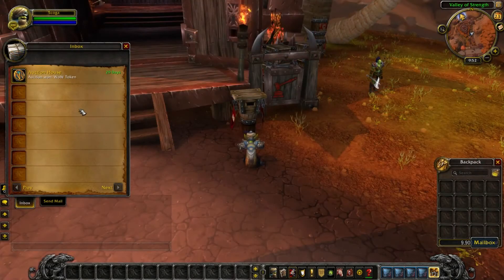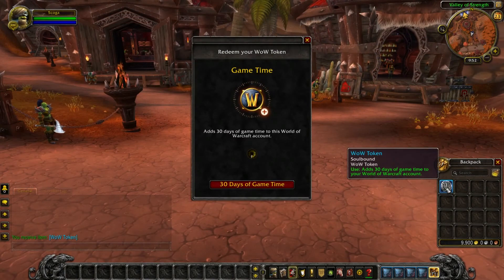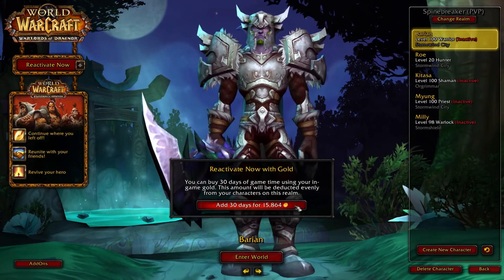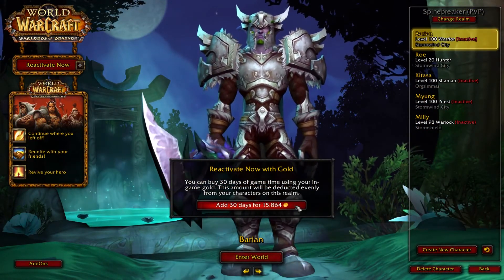Once purchased, you just need to collect it from your mailbox and use the item from your inventory to add 30 days of game time to your account. If your account is currently inactive, you'll have the option to purchase a WoW token for game time directly from the Character Select screen.